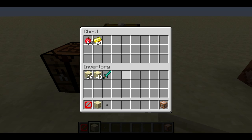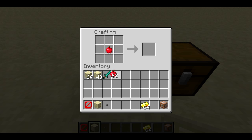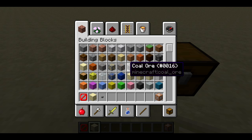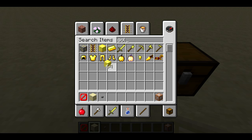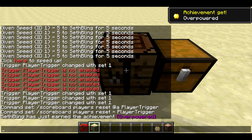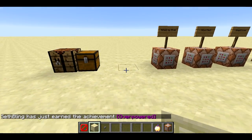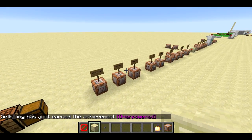The last thing is a new achievement in the snapshot — one of the few changes for survival. If you craft an OP golden apple, or notch apple, there's a new achievement for that. Let me craft it — 'Overpowered: Let's build a notch apple.' So that's the 14w6a snapshot.